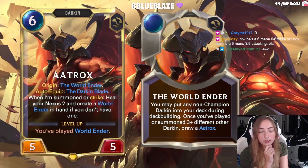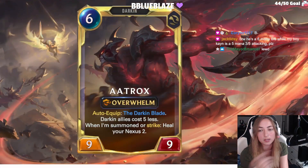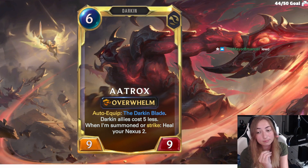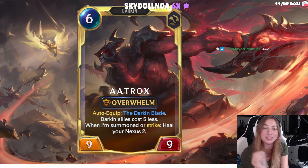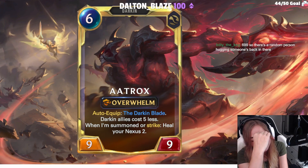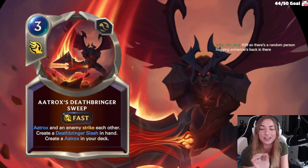How does he level up? You played World Ender. So you play this spell, you get him to level up. When summoned or strike, heal the Nexus 2. All your Darken allies cost 2 less? Sorry — 5 less. And you heal 2. Okay, this is going to be a great card reveal. I'm off to a fantastic start.